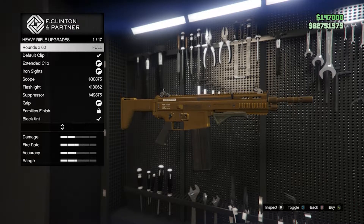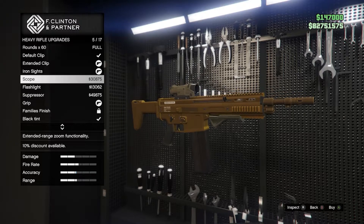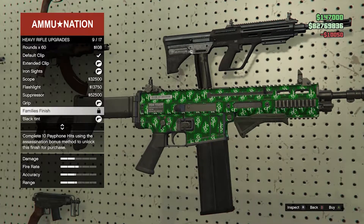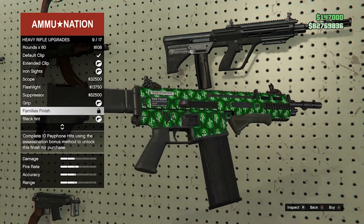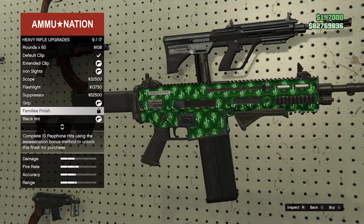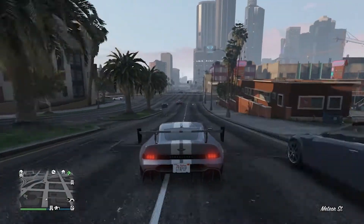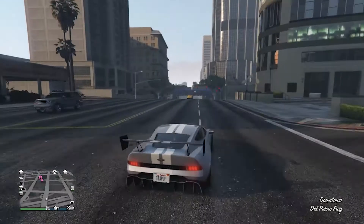Let's start off with the heavy rifle. It's a nice rifle weapon and you can put all the customization features on it like an extended scope and a heavy mag. There's actually a rare camo on this new rifle — it's like a little green camo with symbols. You have to complete 10 payphone hits using the assassination bonus method to unlock this finish for purchase. Those payphone missions are by Franklin. We'll be getting into a money-making guide in a video coming later on the channel.